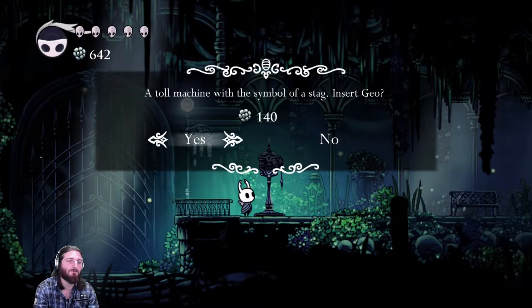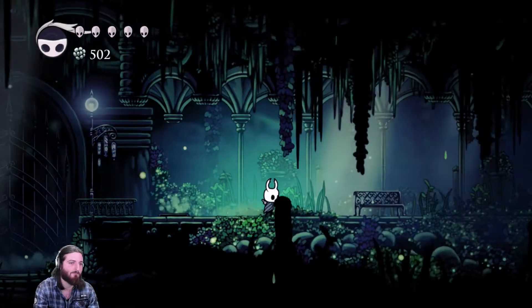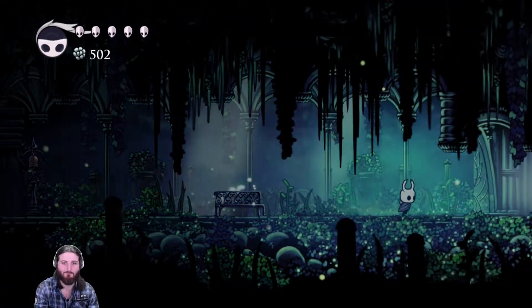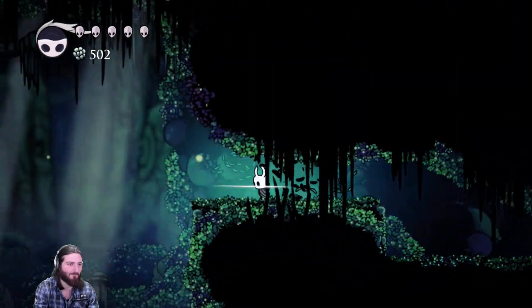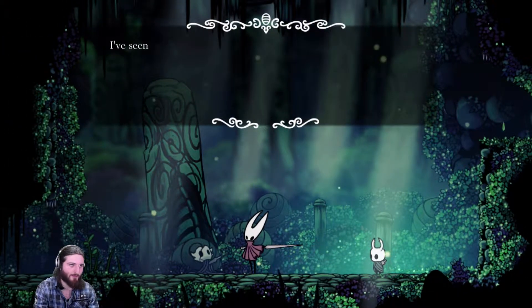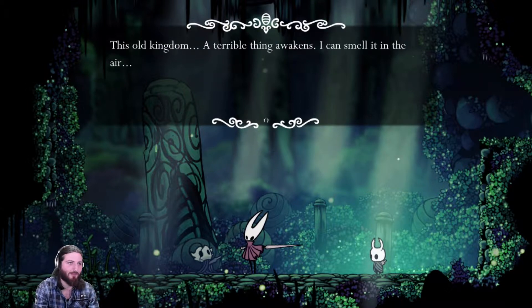One on 40... okay, unlocked. Boss dialogue begins: 'Come no closer, ghost. I've seen you creeping through the undergrowth, stalking me. This old kingdom — a terrible thing awakens. I can smell it in the air. I know what you are. I know what you would try to do. I can't allow it.'